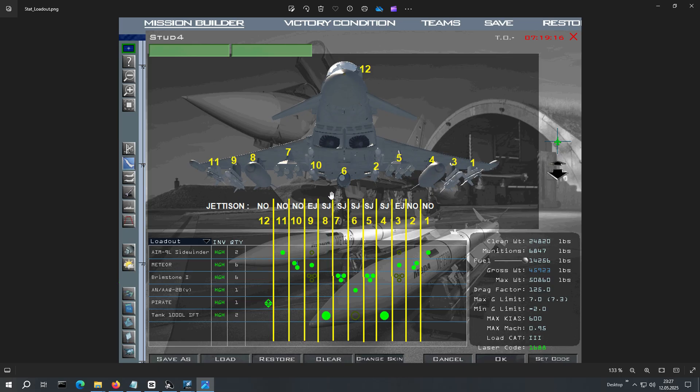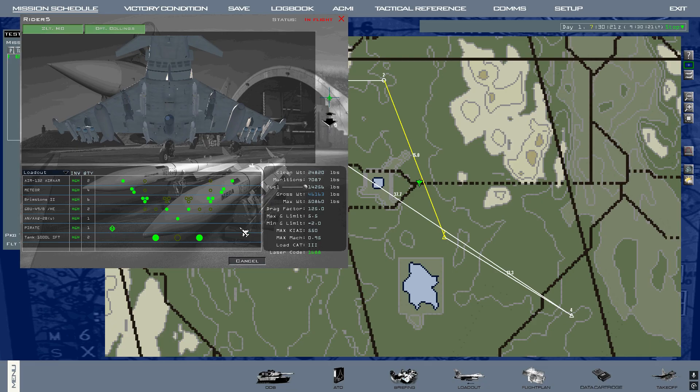For the center line station I have implemented for the laser designator pod pylon that it can also be jettisoned in selective jettison mode only. That means the pod is retained if you use emergency jettison, but you can manually jettison it via selective jettison if required. So let's take a look at how it looks in practice.